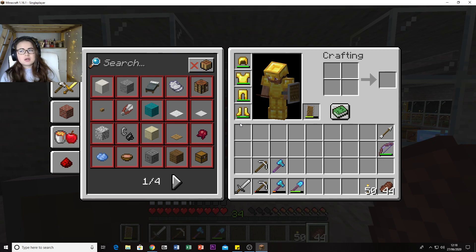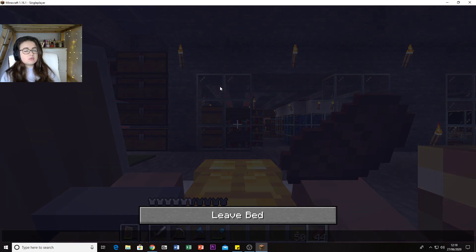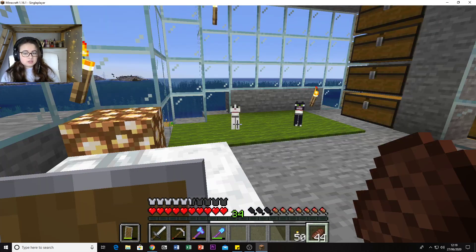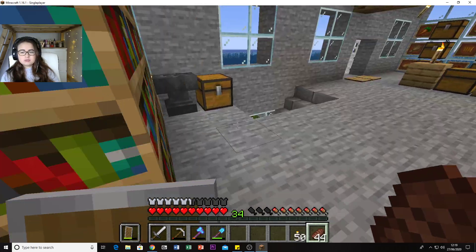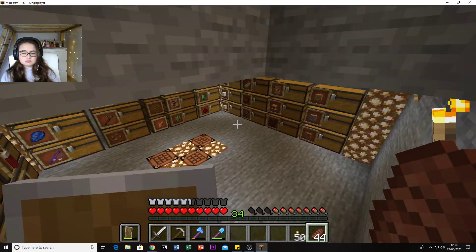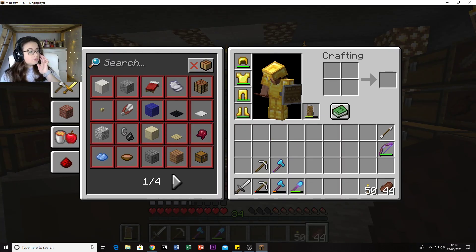There are also Crimson and Warped Roots, Crimson and Warped Stems, and Crying Obsidian - which is used to craft Respawn Anchors and can be found in Ruined Portals and other places. That's what I found in the overworld - a Ruined Portal out on a little explore. It's basically like a half-destroyed Nether Portal. They come with one chest and will also have one or two full blocks of gold - I actually have a block of gold in my special emerald chest from one I found.